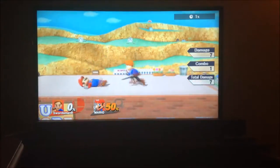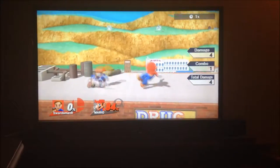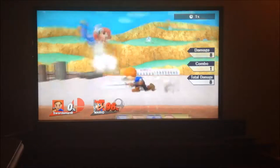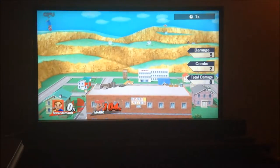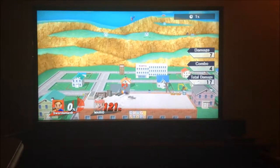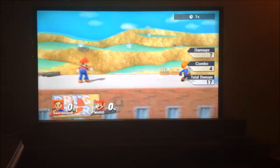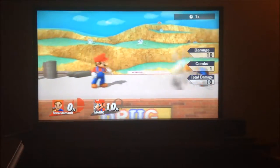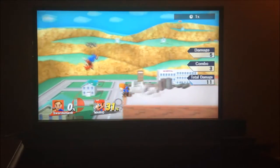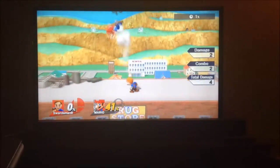His up tilt is only good at lower percents because after that it stops comboing well. I'd compare it to Pikachu's, because Pikachu's up tilt is very good at comboing at lower percents, but after that it just doesn't work. And then we have his dash attack — it's one of the better dash attacks in the game because he can combo from it. It's a pretty good dash attack.